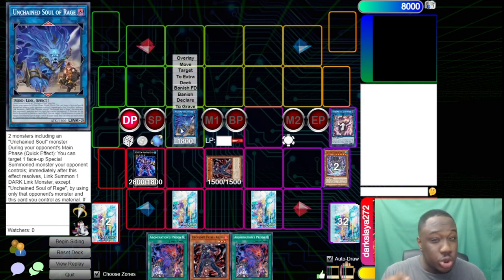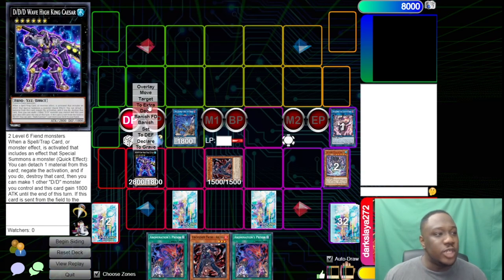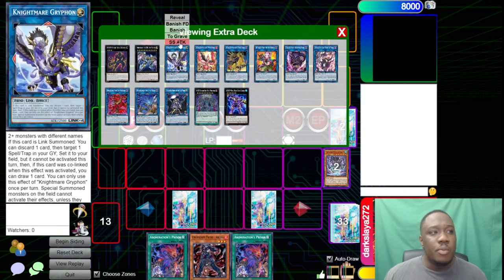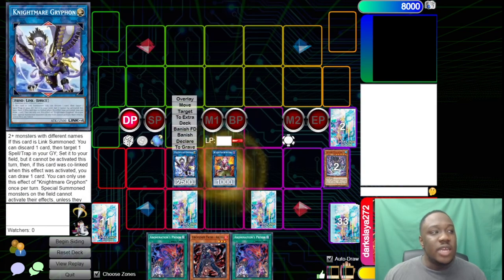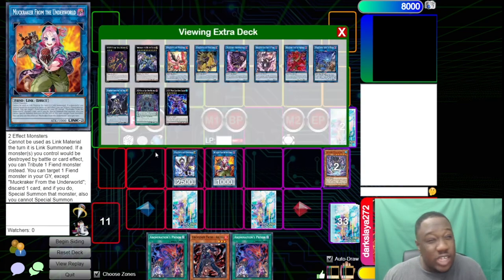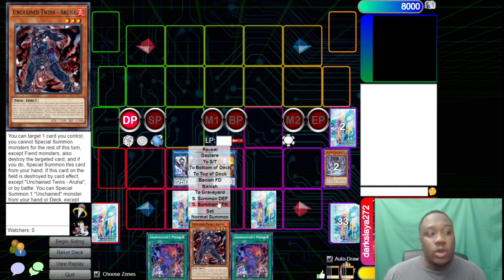You also have to remember Unchained does not lose to Droll, which is probably one of the best cards at the moment — doesn't lose to Droll, doesn't really lose to Book of Moon. That's the first board. The second board — which is probably the more common one we'll see going forward as people understand what Unchained does — is going to be Nightmare Griffin plus a Muckracker, sometimes plus a Rank 6 if their hand is godlike, sometimes another Unchained on the board, plus sets.